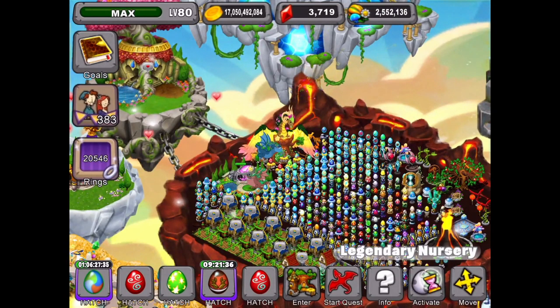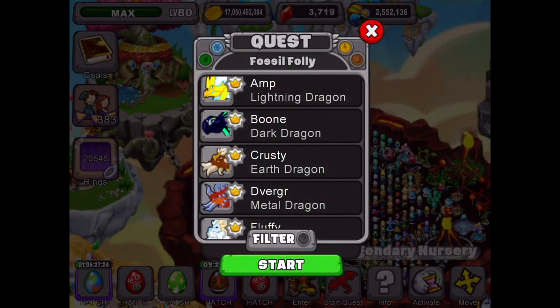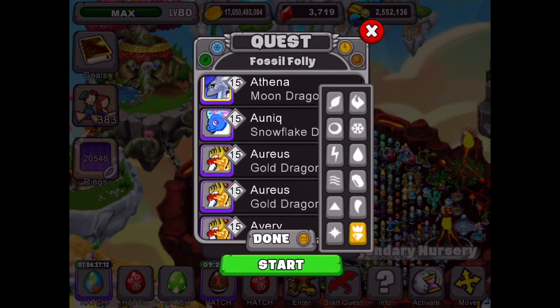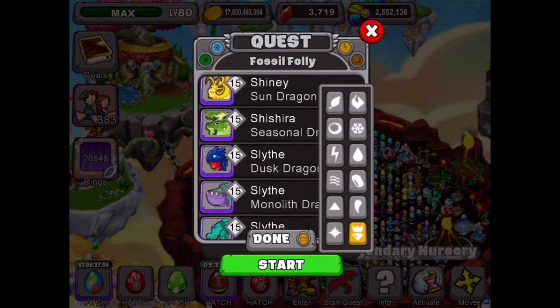Let's do the glacier dragon - why not. The quest on Kairos is 'Fossil Folly' - and that's going to need an amber dragon, so that's going to be a gem dragon.